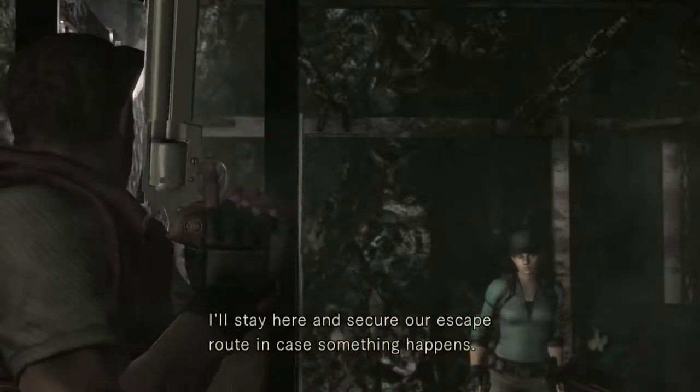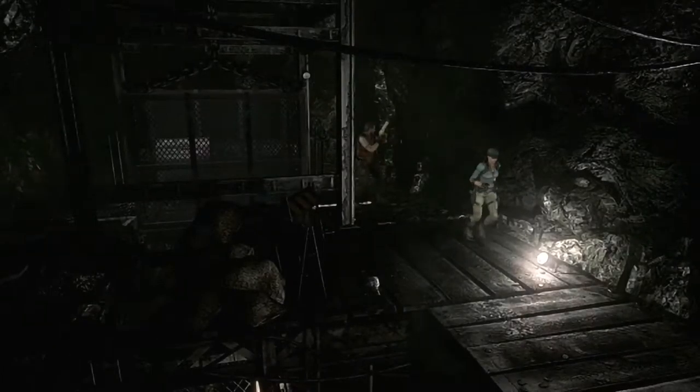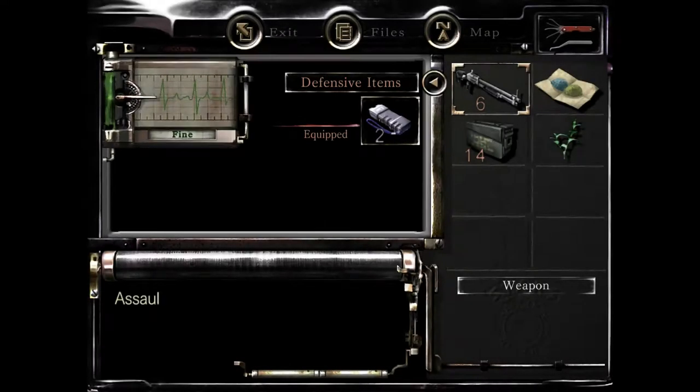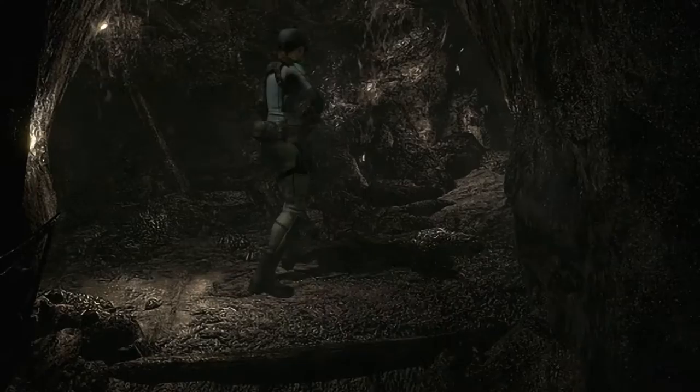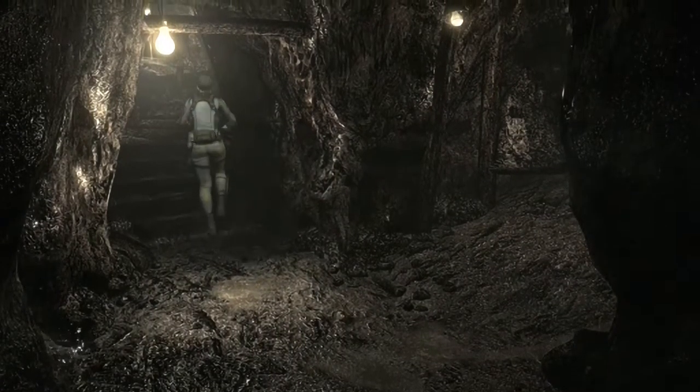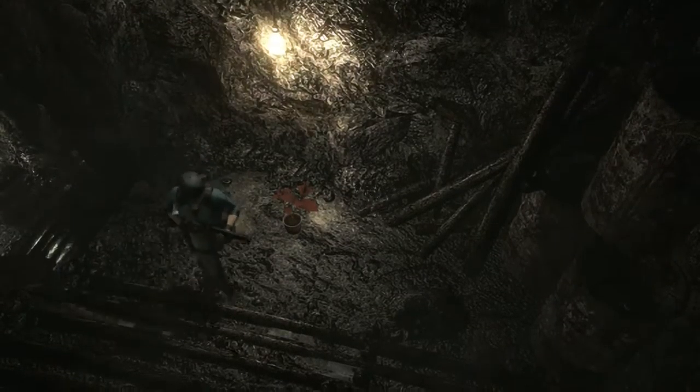I'll stay here and secure our escape room in case something happens. We've known that Barry's a good guy, but when you play this for the first time, you really question it, especially in this part right here. Now, Lisa's going to be in here - the old hunchback. We don't need to engage her though, so I will equip this just in case. I don't think she usually comes from that way.